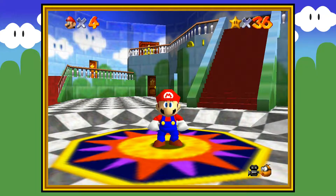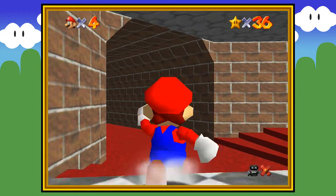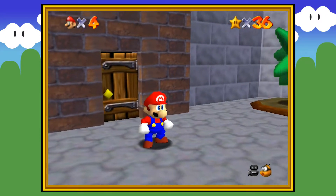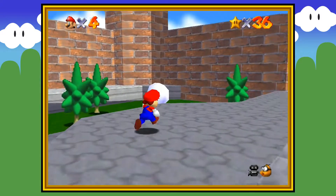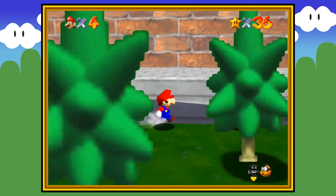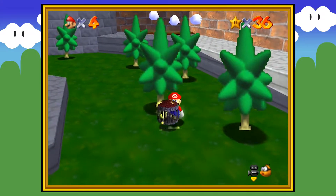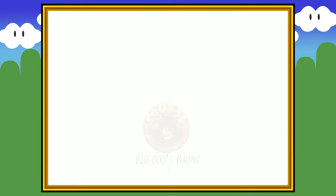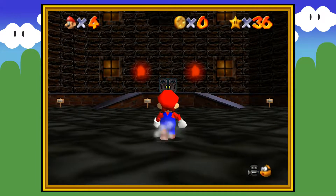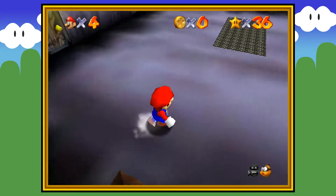Hey guys, how's it going? It's Tyler here back with another episode of Super Mario 64. In today's episode we are going to tackle Big Boo's Haunt, which is always a bit of a challenge for me. This is probably the most interesting level in terms of how to get there, because it's just difficult to get into the level sometimes. But we got it — it's not too crazy difficult. It's just gonna be interesting actually beating all these levels because I haven't done this world for a long time.